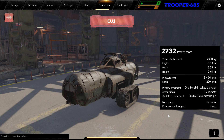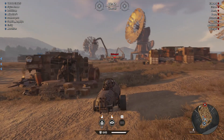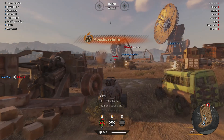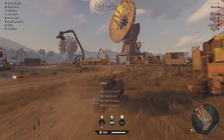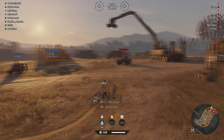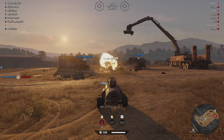Let's see how the CU-1 should be played in a battle. With the CU-1 you shouldn't drive with the others in one of the main battle lines. Try to attack the enemy warships from spots with a good overview without being seen by them. Use your Chameleon module to get into a good shooting position and use the good reload time of your rocket launcher to your advantage, firing as many rockets as possible at the enemy warships.